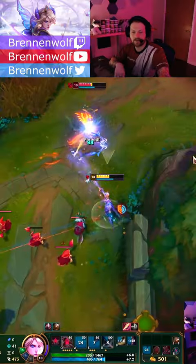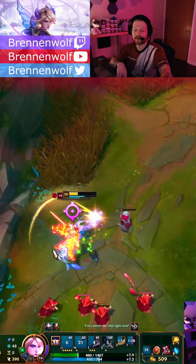How to beat Kayle as Fiora. I always take PTA and Bork into that lane so I can get a quick power spike. Typically you're able to kill Kayle early — build up a big wave on like level 2 and level 3 and call for jungle help.